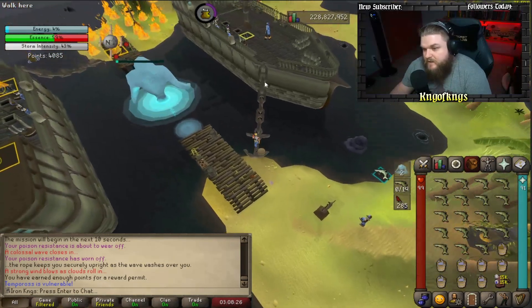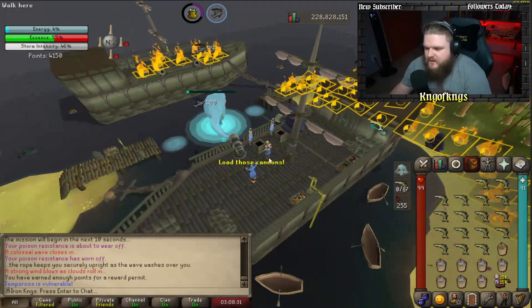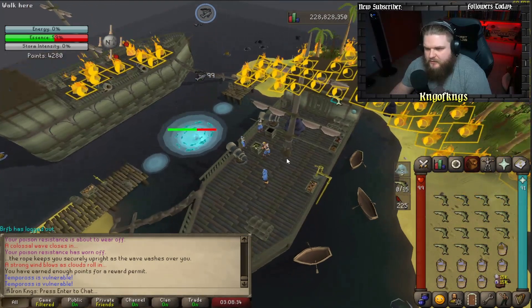Once your inventory is full again, launch all the fish. You can see all the fires over there — that is a lot of points just waiting to be extinguished.